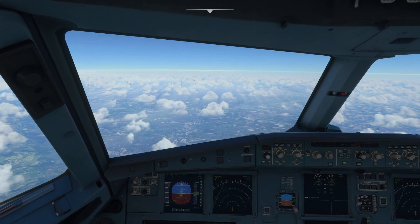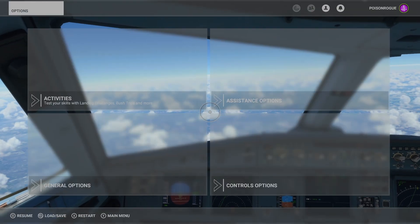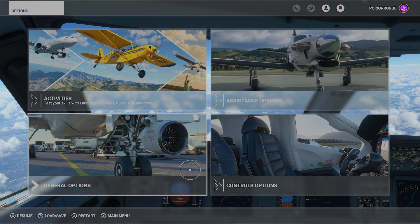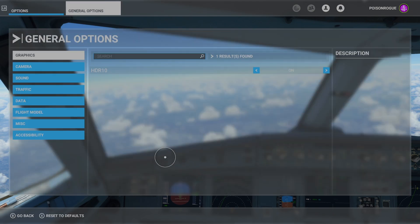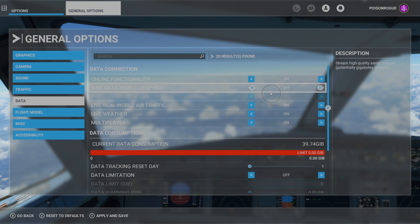There is a way around that - it's quite simple. You can turn off your Bing Maps data and you can turn off Photogrammetry just for the duration of the speed up if it is putting a strain on your connection. To do that, come to your menu, go to General Options, then come to Data. You can see Bing World Graphics and Photogrammetry are on - you can simply turn both of those off and that will significantly help with any strain on your connection.